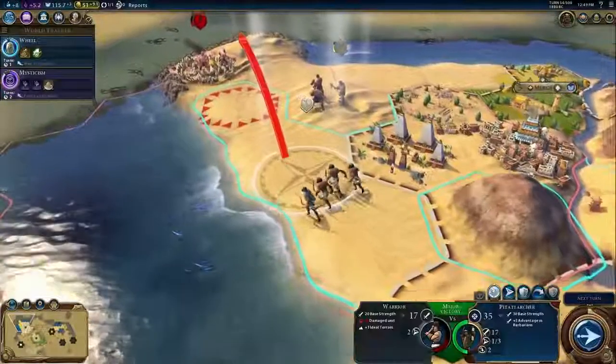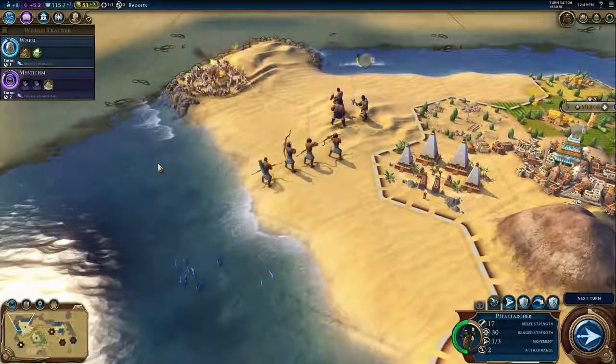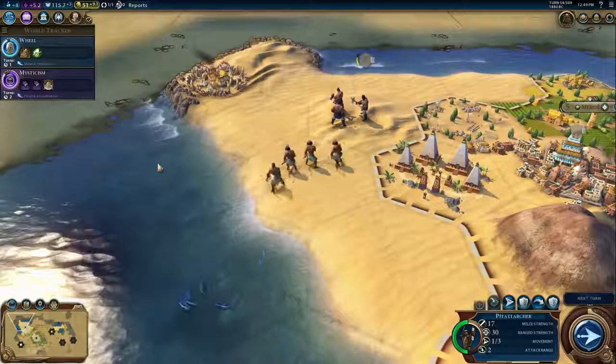Their unique unit is the Pitati Archer. This Ancient Era unit is stronger and faster than the archer it replaces, and it upgrades to the Crossbowman.